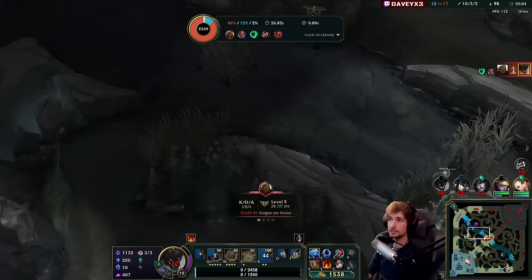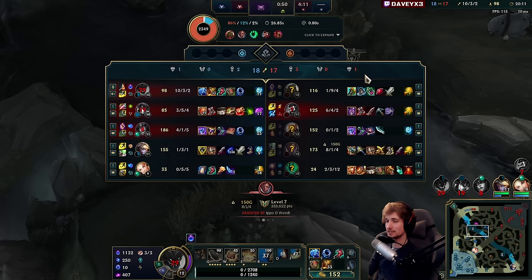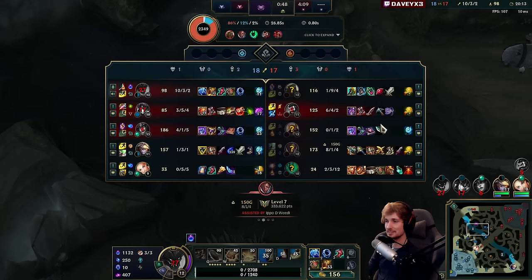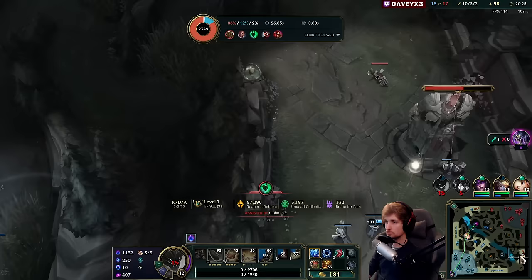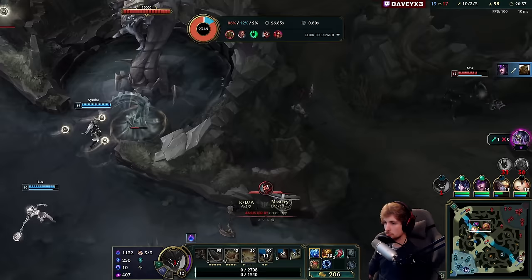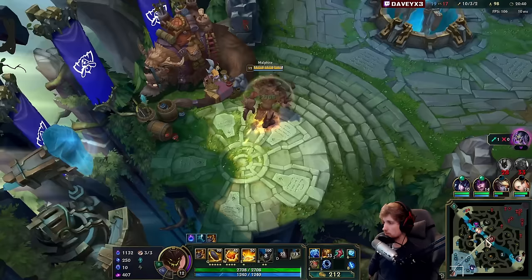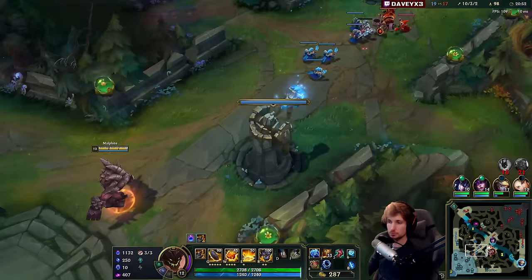He's got R available - I focused him the entire time and he ults at the last second. Too bad. That's very upsetting. They'll probably get Baron now because the AD carry is bot lane farming. I haven't seen Ezreal much in this game. The next item we're going to buy will definitely be Thornmail, because Thornmail counters Lucian, Graves, Illaoi, and Thresh - it counters everybody. Azir is a problem for later but I don't think we'll have any issues against Azir for a long time.